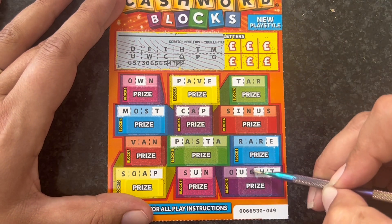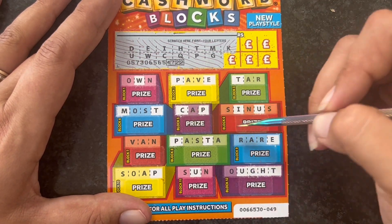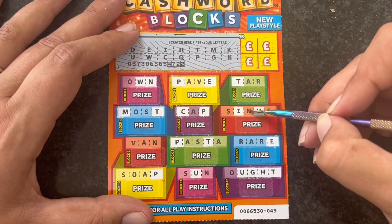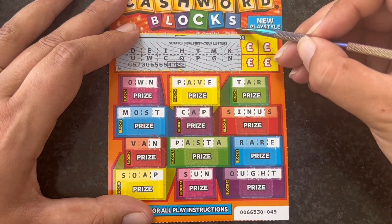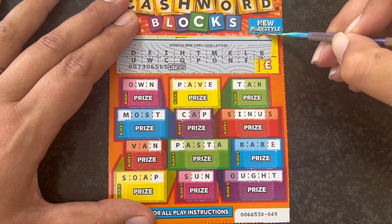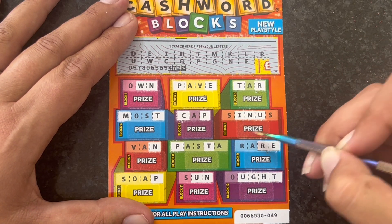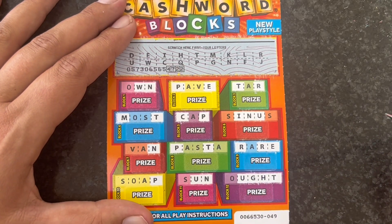A G. An O would be nice. I haven't seen a K — nope, not K. An N. We're probably not going to get the O because that would give us two words. Probably not going to get the S either. An L — nope, no L. An F — there's no F. Not going to get the A, it'll give us two words. A J — we don't have a J. That was rubbish, that card. Rubbish. Let's go on the loser pile.